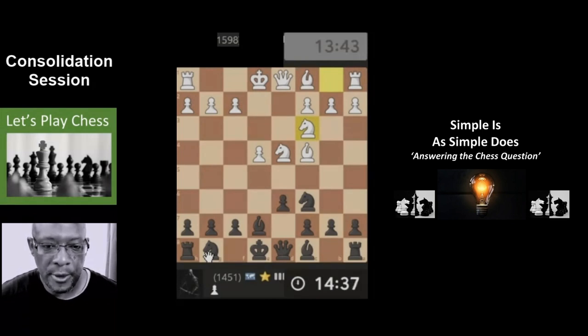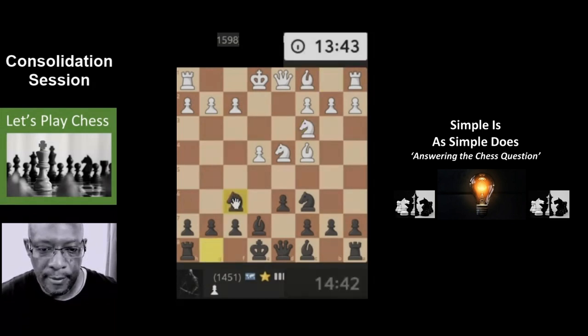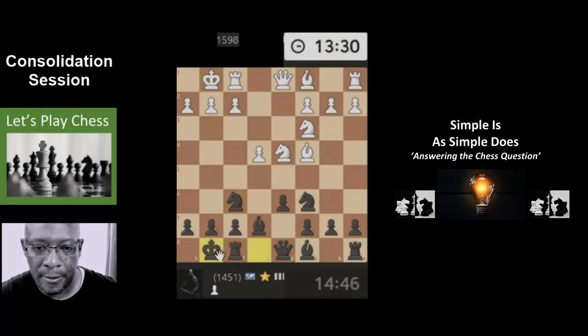Let's get started. Bring the bishop through — could take the knight off the board. All simple stuff at this minute. Could take the knight, might be a bit smoother. Bring the bishop through.